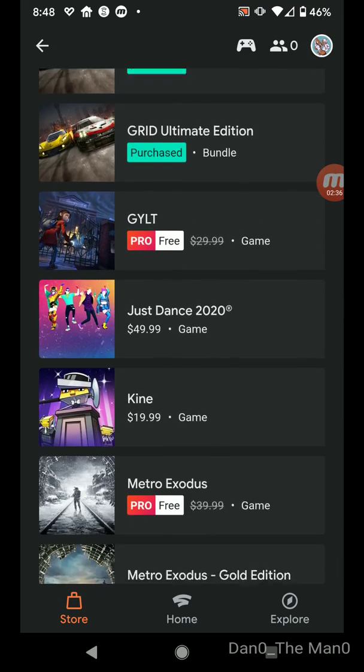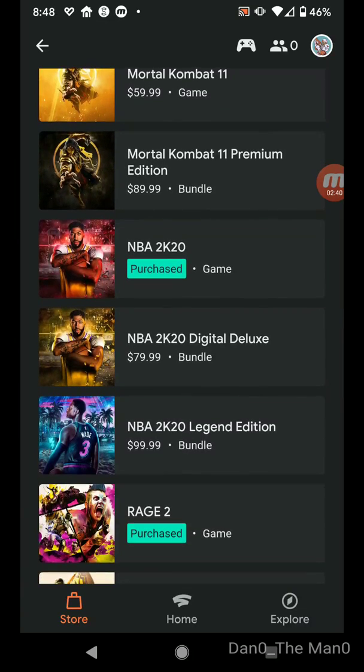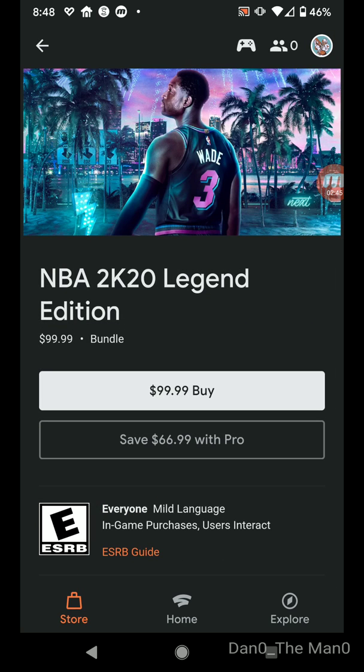You can scroll through and it'll still have all your purchased ones. Even under the all section, if you click on NBA, you don't have to be under Pro — it'll still tell you save $69.99 with Pro.